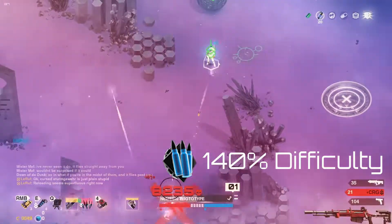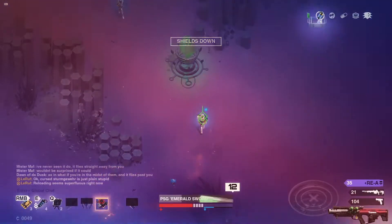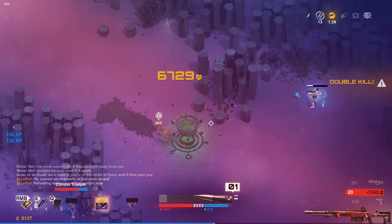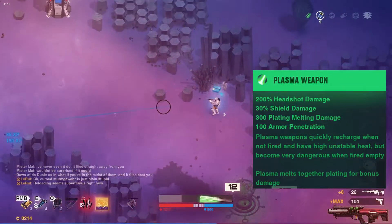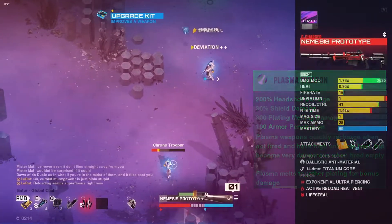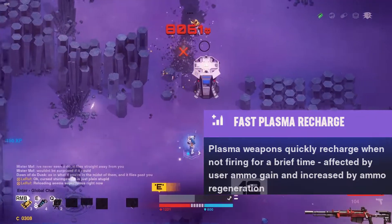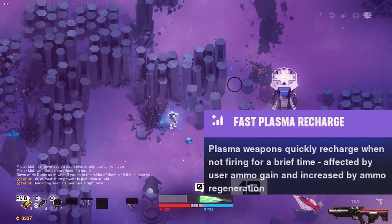In Synthetic, the family of plasma weapons has a distinct mechanic that no other gun in the game shares. Like the name suggests, it shoots projectiles made of liquid green plasma. Since there is no other category of plasma in the game, there are no custom ammo supplies for this weapon. Plasma weapons have the fast recharge perk.